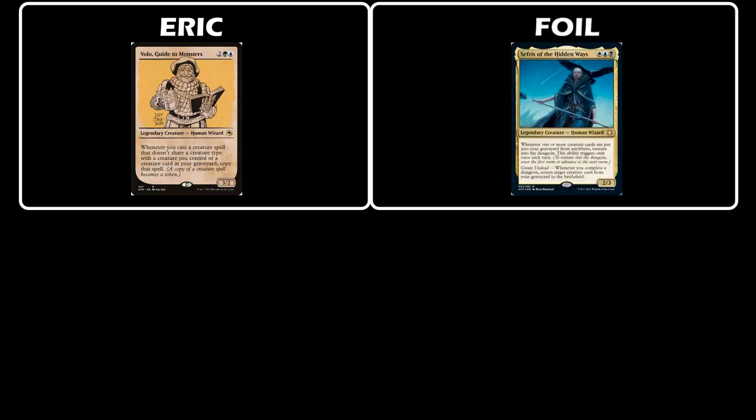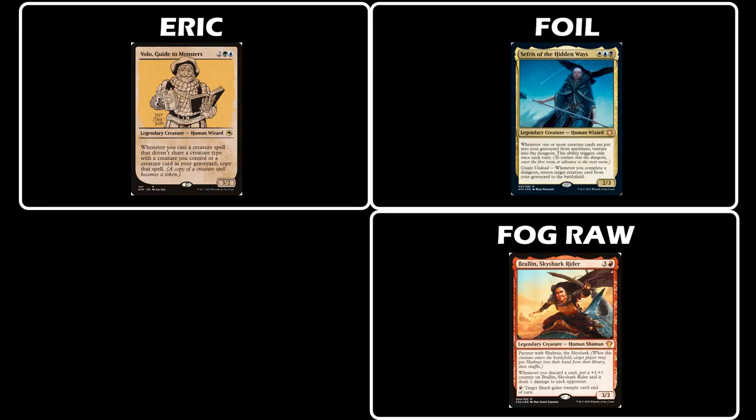Next we have Foil returning with the Sephiroth of the Mist Triggers deck. Disclaimer: if you get triggered by Mist Triggers, turn away now. With the Sephiroth deck, Foil looks to venture his way through all the dungeons and come out clean on the other side. Next we have Fog playing Braylon Skyshark Rider, a mono red wheels deck that looks to wheel and deal his hand to get a win. Think Nekusar but with a +1/+1 counter slash Voltron twist.